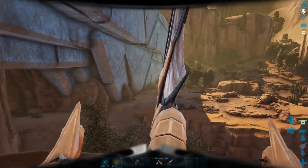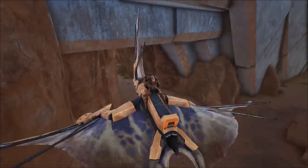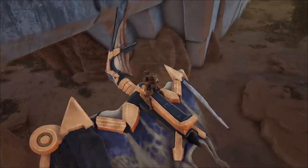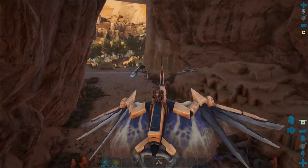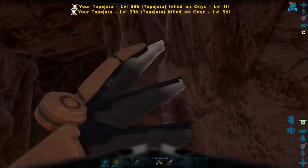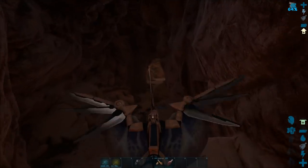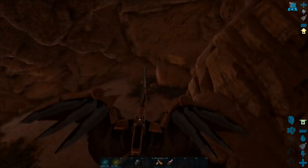My idea was where the tapajara was — put the tech saddle on it and used the laser beam to shoot the corruption off the titan. At this point I was still pretty much convinced that that's all you needed to do after watching the live stream, because on the ice titan you just sort of shoot the corruption balls off and that's how you tame it. So yeah, that was just sort of the impression I was under.